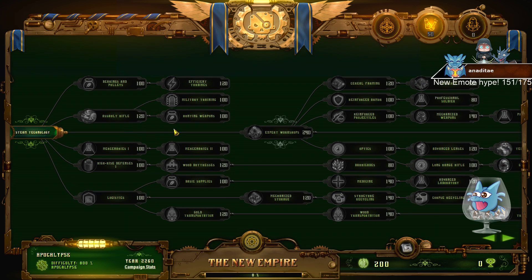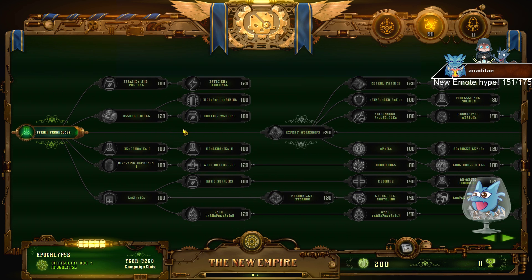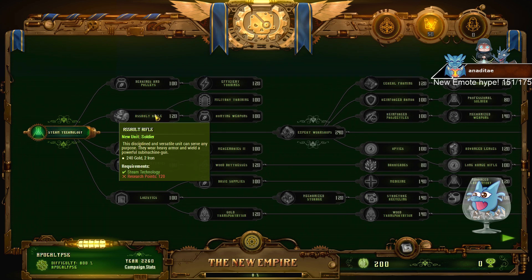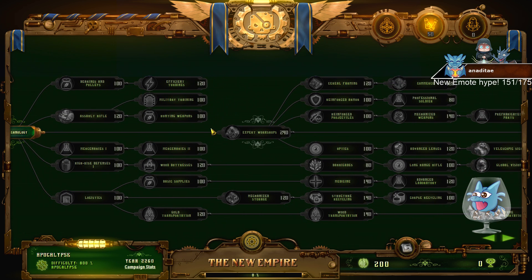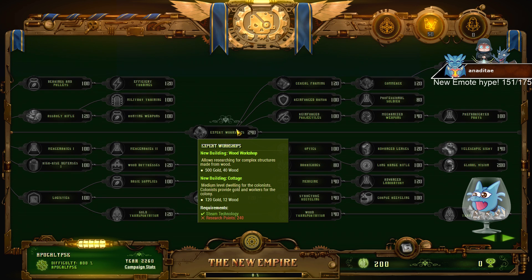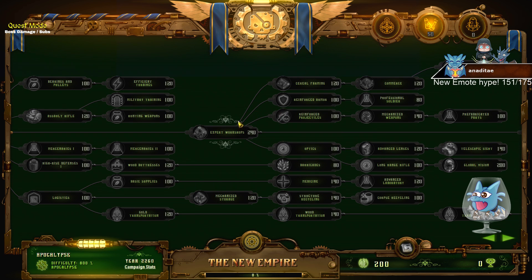A lot of people actually struggle with the deck tree. A couple of things that are super important to get early: soldiers — well, you don't have to take soldiers first — but what is most important in the early stages of the campaign is the Workshop and Farm. This is your priority at the start; you want to get this as early as possible.